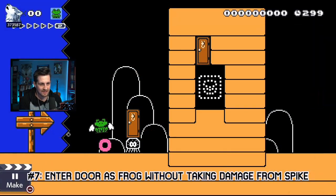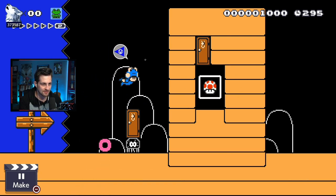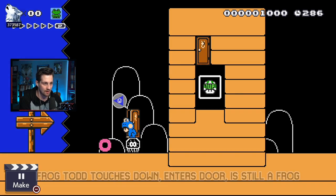Glitch number seven: we can actually enter this door before we get damaged, as you see right here. This is a clear condition thing — it's kind of like a Trump jump, it's a one-pixel gap. It makes it a lot easier if you place a little block here and then just swim over to the door and press up.